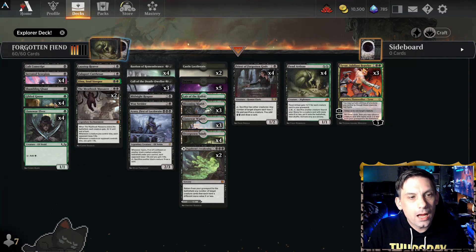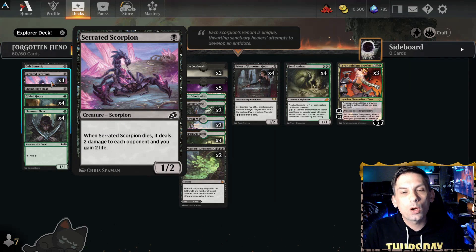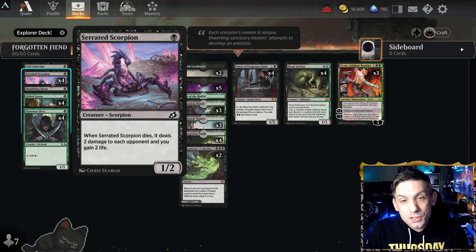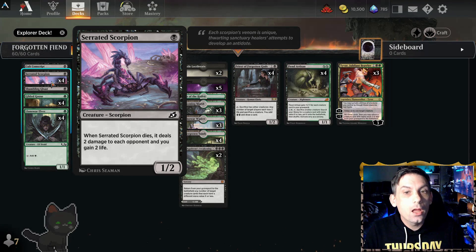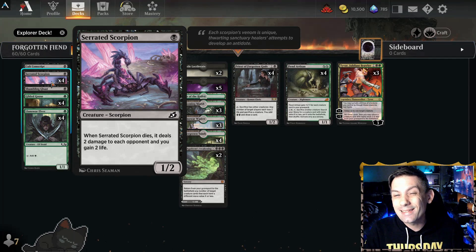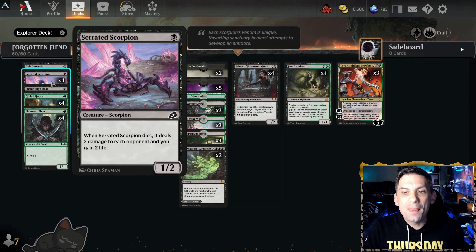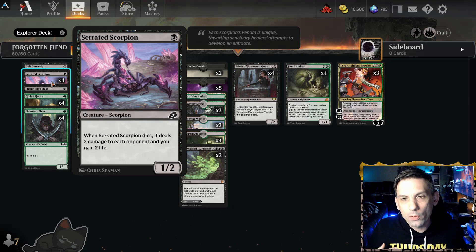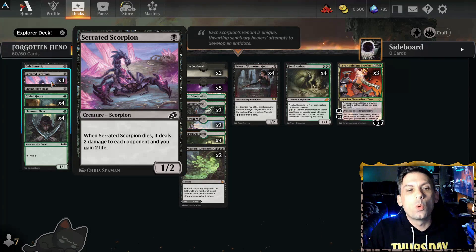At the one-drop slot, it's important that we have 14 one-drops. Mathematically speaking, we want to make sure we can play a one-drop on turn one, a Priest or Fiend Artisan on turn two, and then another one-drop on turn three so that we could potentially sacrifice it that turn. If we sacrifice both one-drops to a Priest of Forgotten Gods on turn three and still have two mana left, that gives us four mana after the Priest activation — enough to just completely overwhelm the board with presence and value.